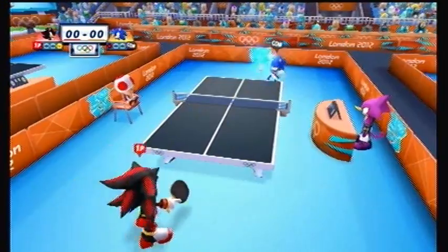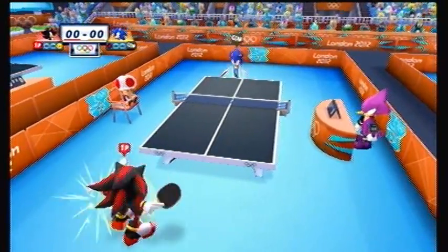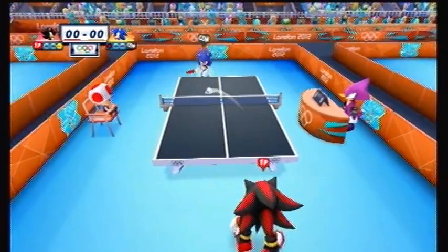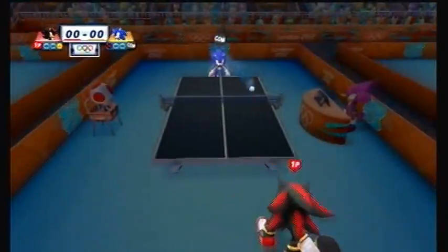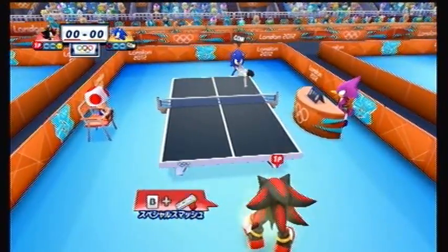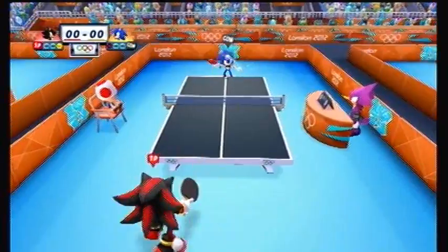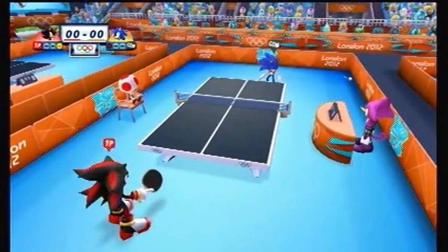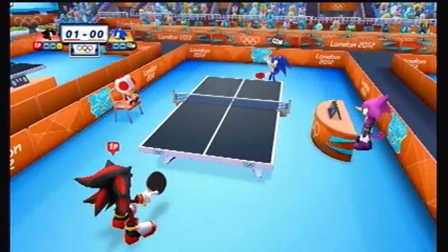Sonic starts the next game as Shadow leads one game to nothing. Once again the two hedgehogs play coolly, especially Sonic who is now trying to regain his lost ground. Sonic fires the first special smash in the game only for Shadow to return it. Shadow then forces his own special smash but Sonic easily returns it, continuing the rally. The two return back and forth but Sonic fails to react quickly on that shot, costing him a point — Shadow leads 1-0.